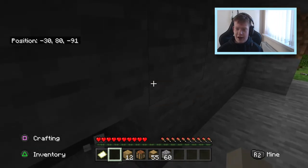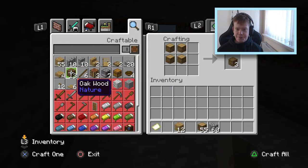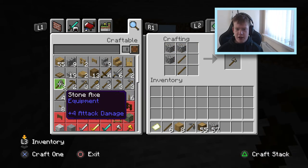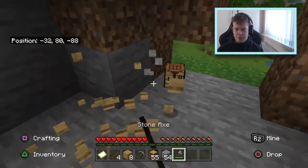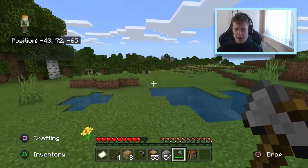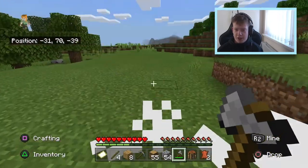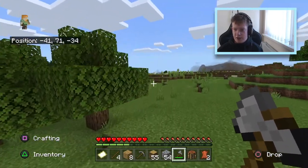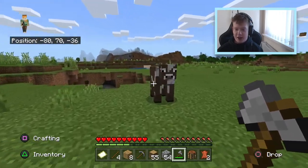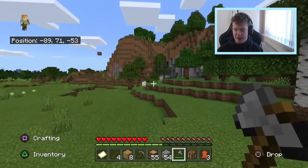The funny thing is, literally the video after that, I do end up finding all the secret rooms. I find the diamond room — where you can find the diamond block in a lump of obsidian — and I find a couple of other secret rooms. But nobody watched that video. I tried to comment back on some of the comments saying 'please look at the next video after this one, there is in fact a video showcasing that,' but I don't think anybody bothered — they were too pissed with me on the last one.